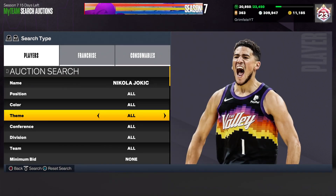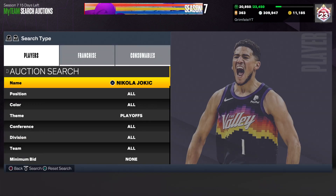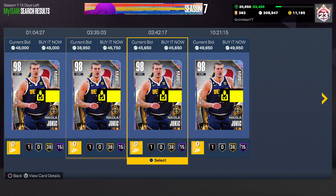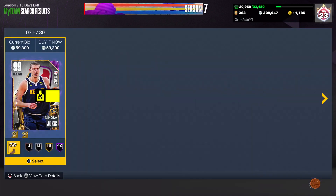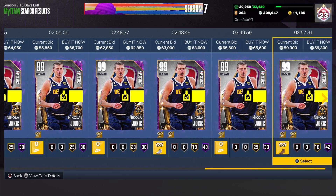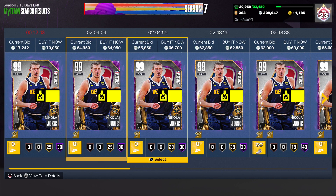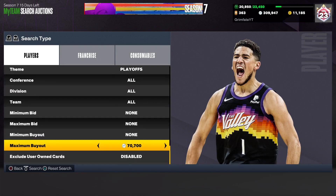One other player that could work is Jokic. He only needs one Evo to go up to a Dark Matter, which is worth checking out. He did just get an Invincible Evo. You can pick up the Opal for about 45,000 MT — maybe even 40k if you get lucky. The Dark Matter is going for about 62,000 MT, so you could pick up the Opal for 45k and sell the Dark Matter for 62k — that's 17,000 profit, and he only takes one Evo to get to Dark Matter.